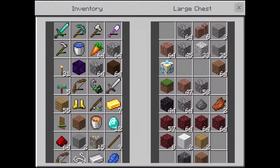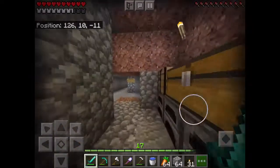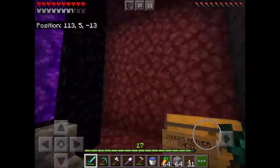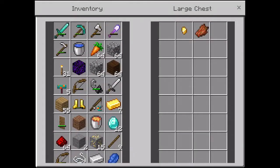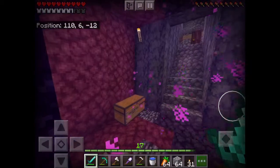We have a ton of stuff — we don't really have any order, don't judge. Anyways, let's go to the portal room. This is the portal room — we have like a light side and a dark side, and then we have our nether chest. There's a bunch of stone pickaxes and stuff because we don't really want to waste our diamond tools in the nether.